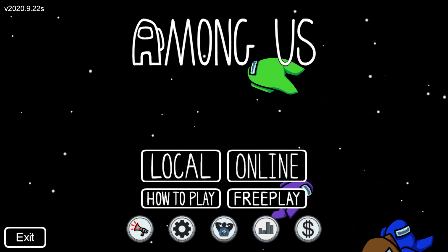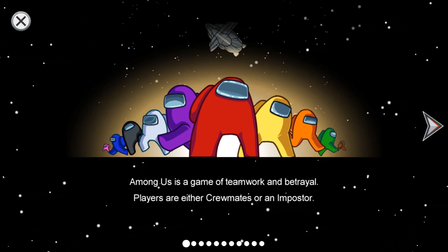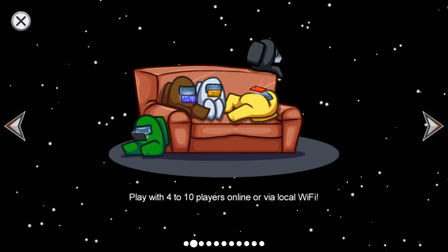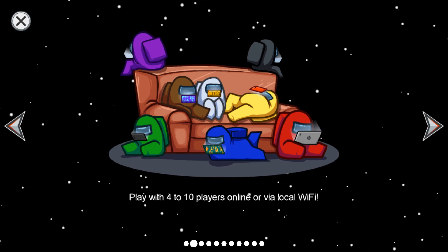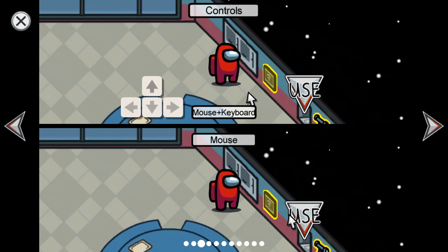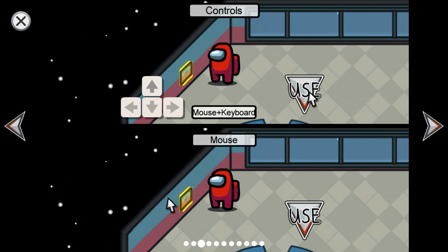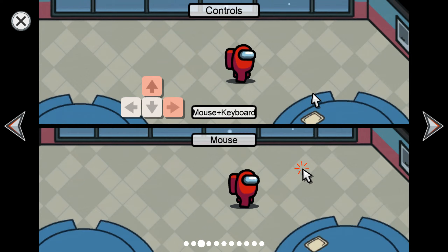So, being a newbie, I should look at how to play, because I don't know how to play. Among Us is a game of teamwork and betrayal. Players are either crewmates or an imposter. Play with 4 to 10 players online or via local wifi. Controls: mouse and the keyboard — you can use the mouse to move, or use the keys.